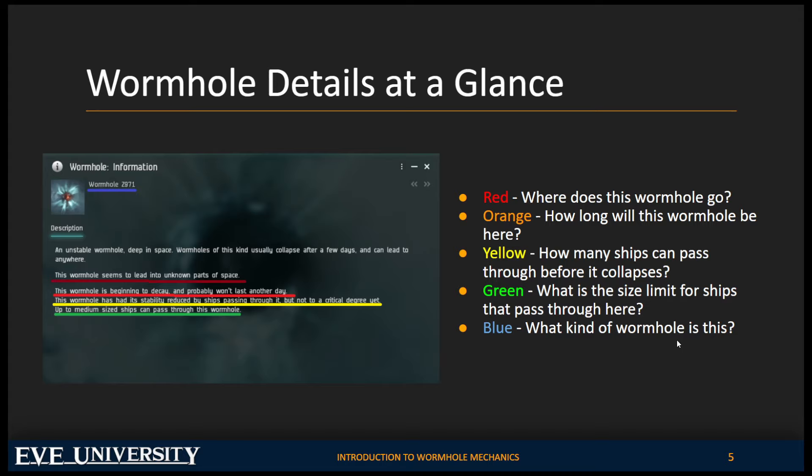People who live in wormhole space often use specially fit ships — battleships, or rolling sigils, which are T1 Amarr haulers — putting these through holes in larger wormholes. You could even use a carrier. They do this to make the wormhole collapse. This is called rolling the hole, or rolling.